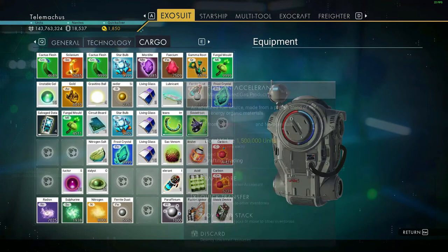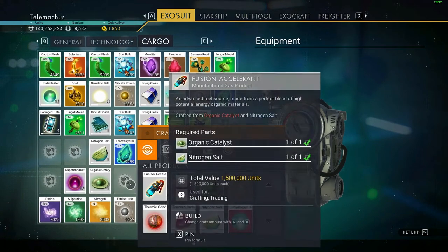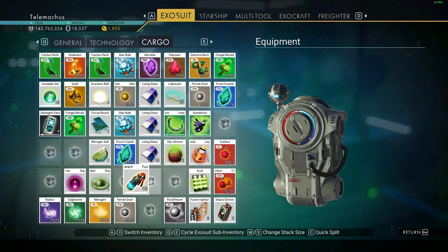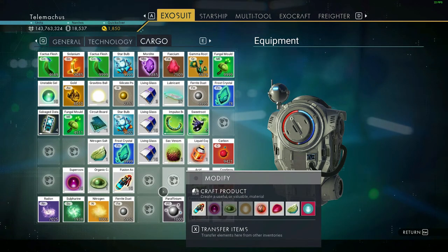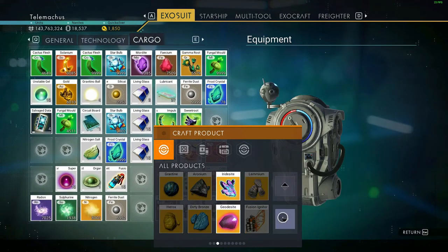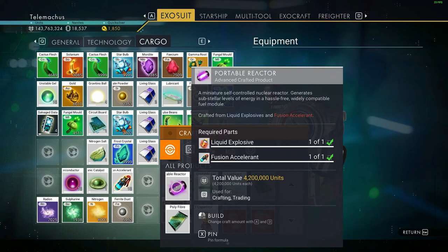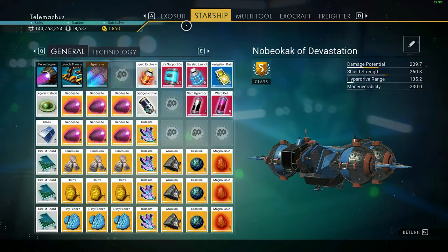We've got 10 so we can make 10 of these. It's got one spare. Next we want to make portable reactors - that requires the chamber. Here we go, portable reactor - we got five of those.